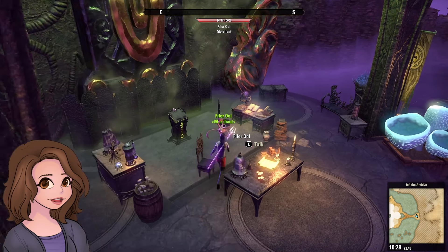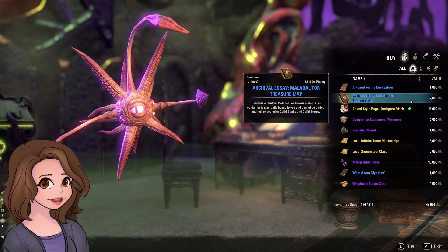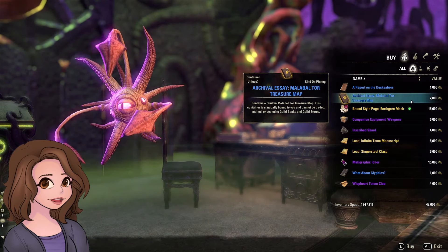Welcome back to Tuesday Morning where Fyler Ull has all new stuff for us. Let's see what he has. We're going to start with our treasure maps. This week we have Malabal Tor treasure maps.